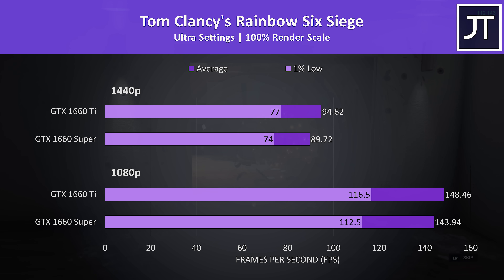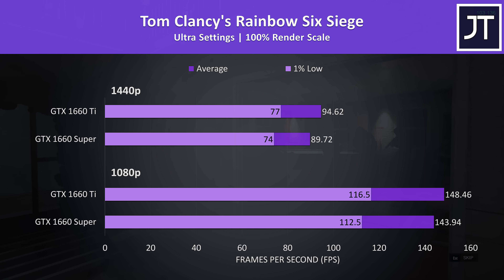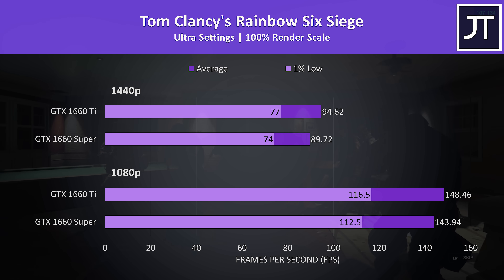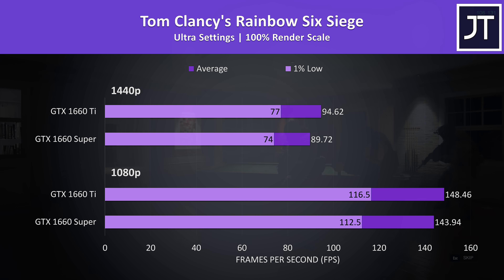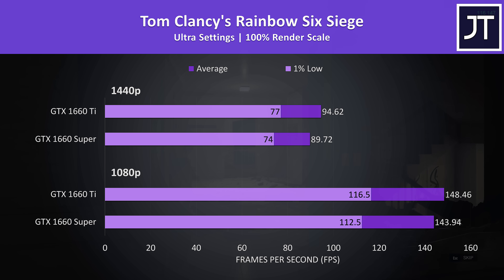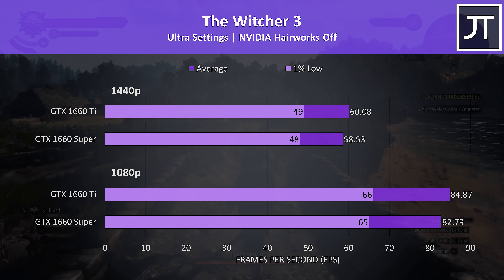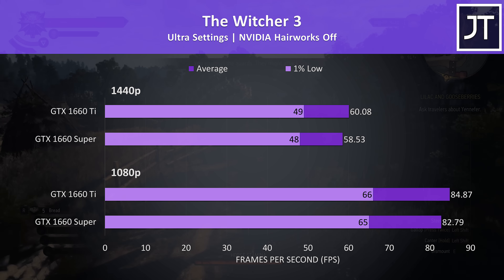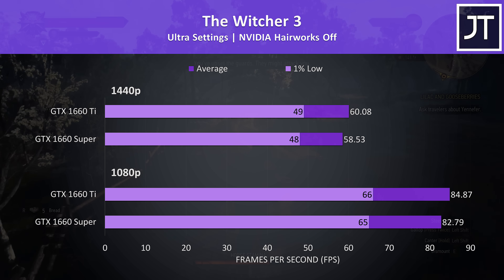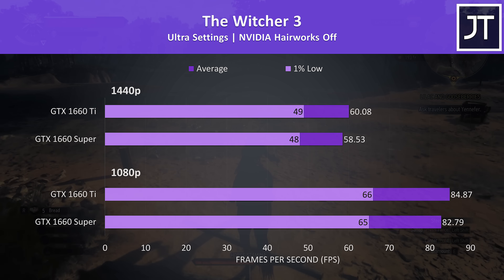Rainbow Six Siege was tested with the built-in benchmark. Despite there being hardly any difference between the Ti and Super overall, this game was above average out of the titles tested, with the Ti coming out 3% ahead at 1080p and 5% ahead at 1440p. The Witcher 3 was tested with ultra settings, and like most other games there was hardly any real difference. At 1080p the Ti was just 2.5% ahead of the Super, rising ever so slightly to 2.6% higher at 1440p.